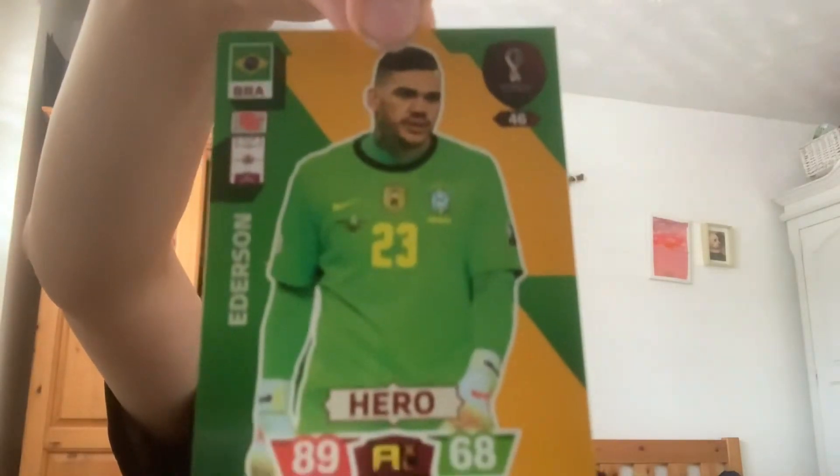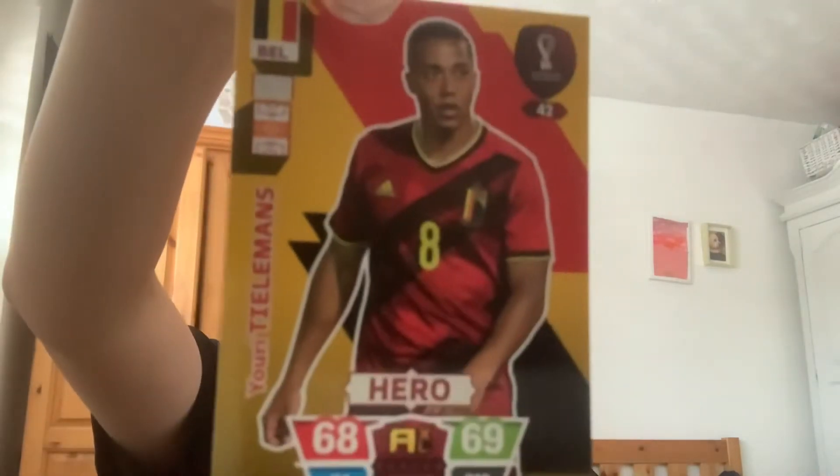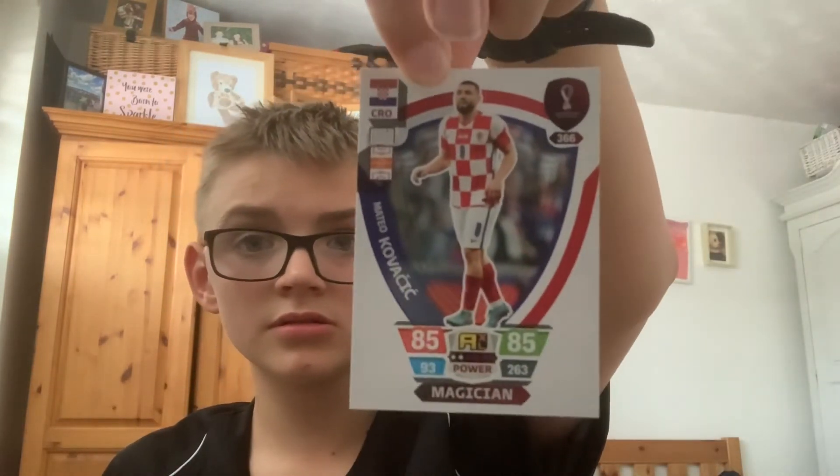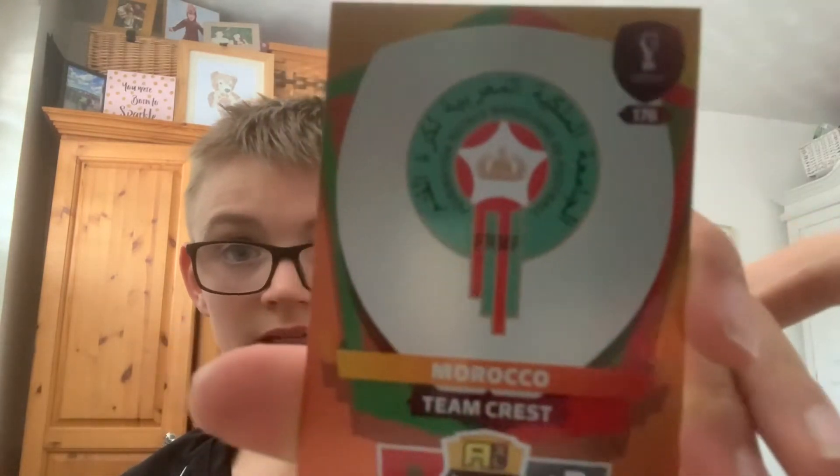Fifth pack: another Yarmolenko — duplicate. Then Edinson, Pedro Miguel from Qatar the host country, Youri Tielemans. Keylor Navas — only a contender card, not even a hero. Mateo Kovačić magician, fan favorite Faye, and Morocco team crest — amazing.